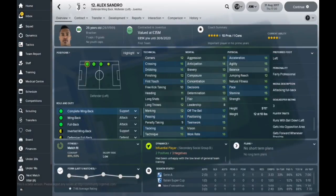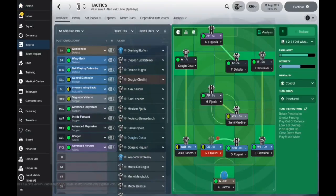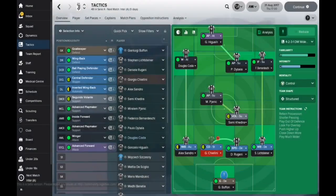On the left back, we've got Sandro. He's playing as an inverted wing-back — not his natural position. We've got him set to automatic. He's going to be cutting inside with the ball, crossing less often, sitting narrower, and roaming from that position. You can see there is a natural full-back, wing-back, and complete wing-back, but I'm not playing him in any of those positions. He seems to be doing really well and it seems to suit his game — he's got decent attributes that fit that role.